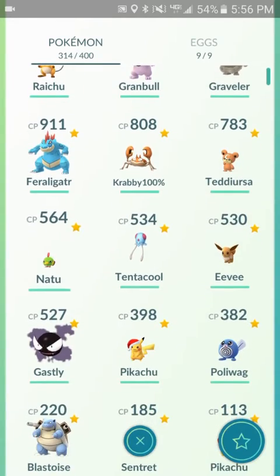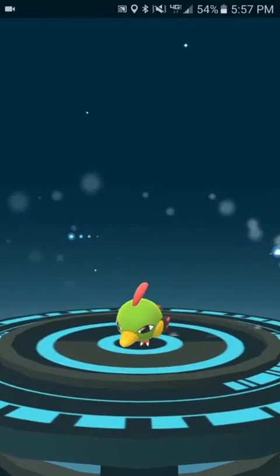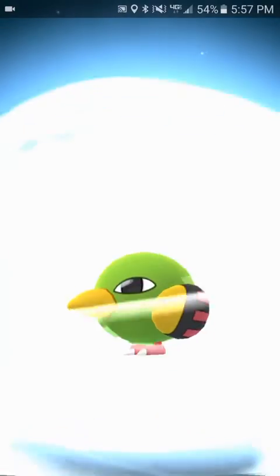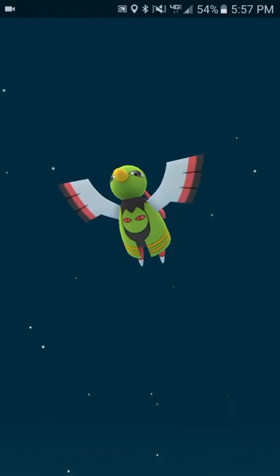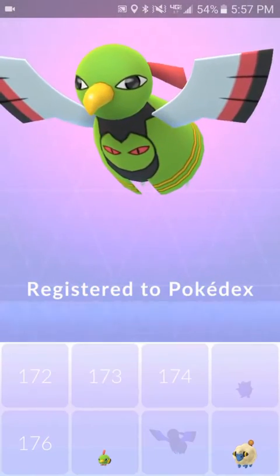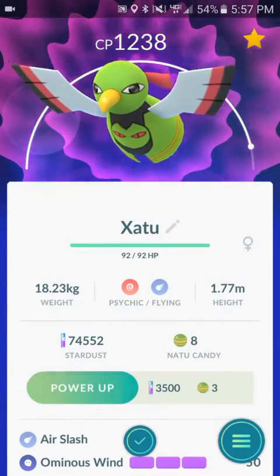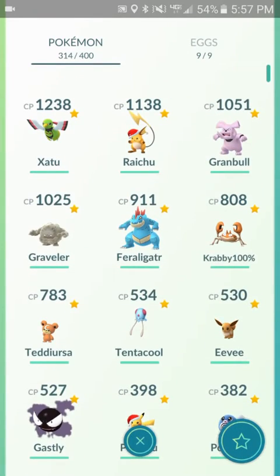Then we're going to evolve the Natu next. This is going to be Pokédex edition. Let's see it. I do apologize if this is going to be a shorter video. It looks so cool — I never noticed the little eyes on its stomach. That's pretty cool. Registered to Pokédex — love to see that. Xatu. Okay, that's what it's called. 1,238 CP. Not the biggest thing in the world.